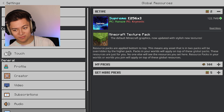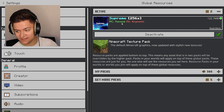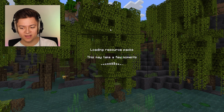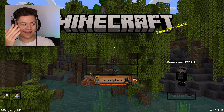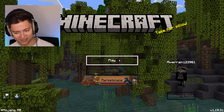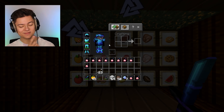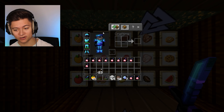Next up we have the Supreme 256x pack, and this one looks pretty insane. Once again, no gear icon so we can just get right into it. I'm assuming it's by the same porter, so it should be the exact same menu — and I called it. Without further ado, let's get into the game. I'm now back in game — take a look at this. The chest plate itself actually says Supreme, which is actually pretty insane.